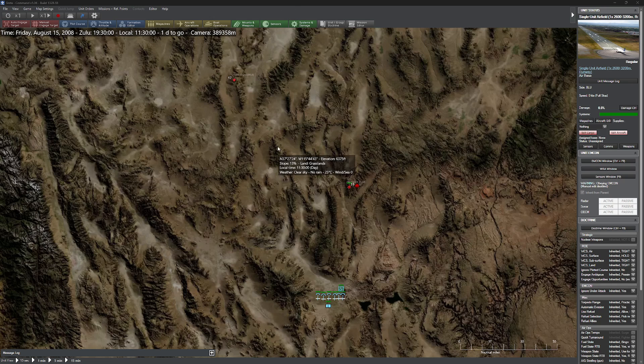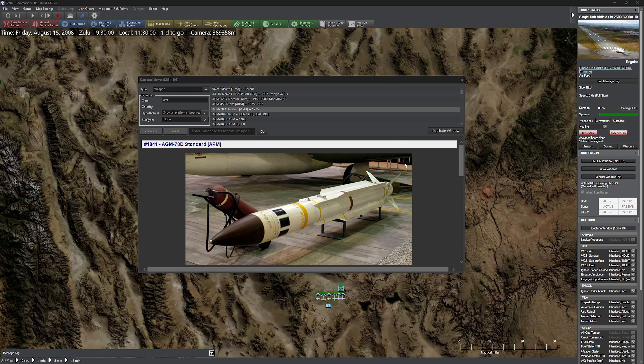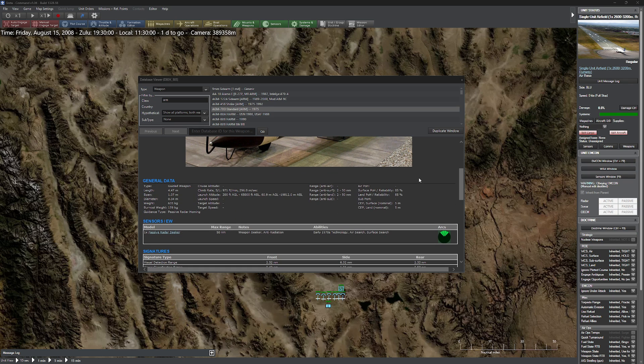Hello everyone. In today's video we're going to be taking a look at anti-radiation missiles and a little bit of the tactics and strategies, both for how to employ them appropriately as well as how to make them a little bit harder to be effective. Anti-radiation missiles are missiles that are typically fired from aircraft, although they don't have to be, as we'll show you in a minute. The purpose of them is to basically attack enemy radars, preferably fire control radars and not just things like search radars.